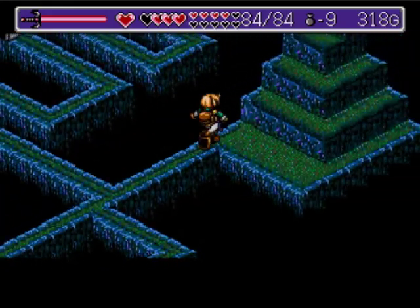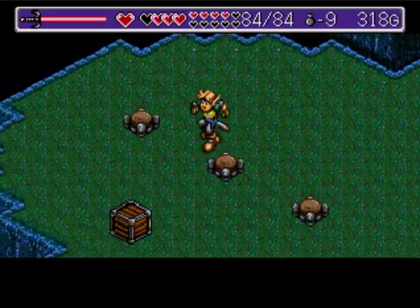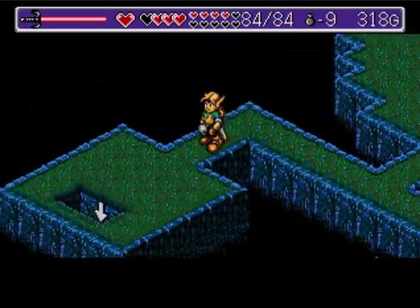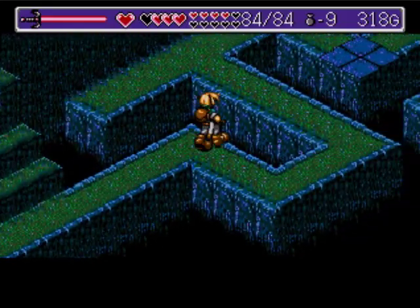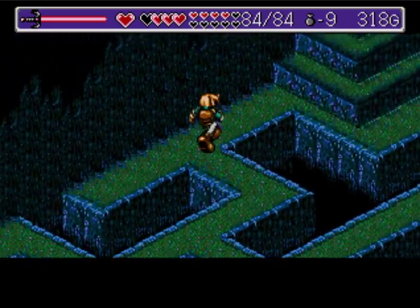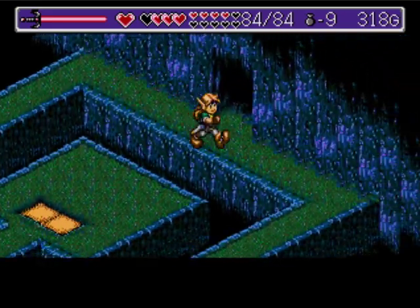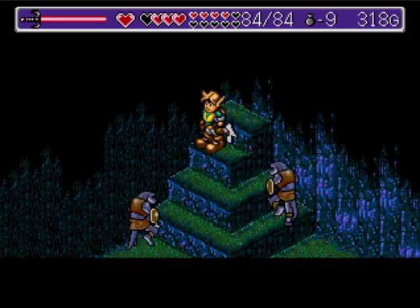Now that we're finished with this area, we can actually get out of this. Last but not least, we put this crate on the left button, which allows us to go back out this way. You're gonna wanna hop over those blue squares, cause you don't want that block appearing and blocking your way, cause then you just gotta backtrack. So now that we've finished that side, we're gonna head over here and get some fancy new boots! I want my boots!